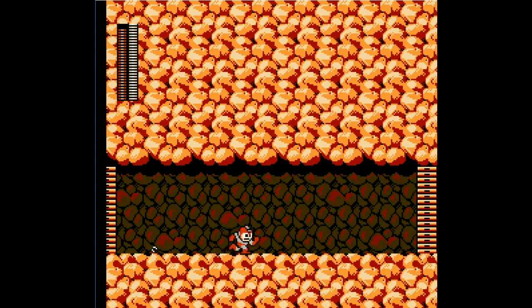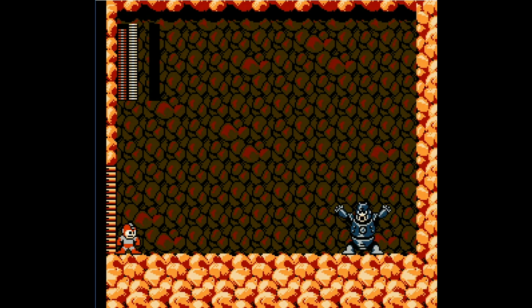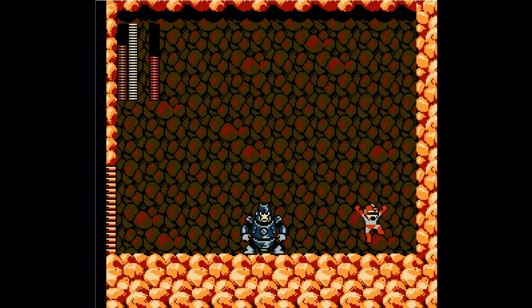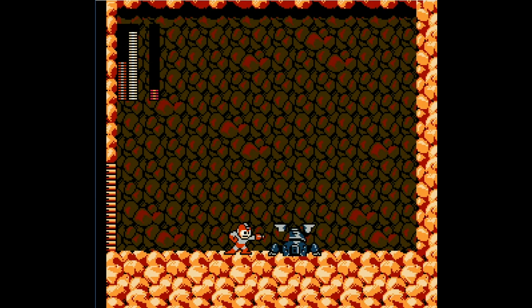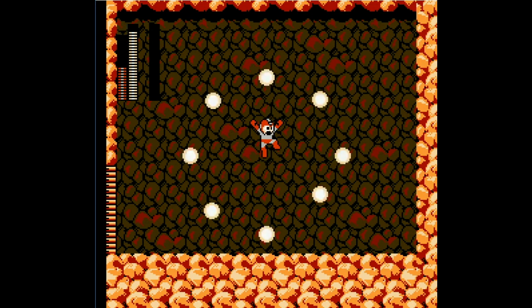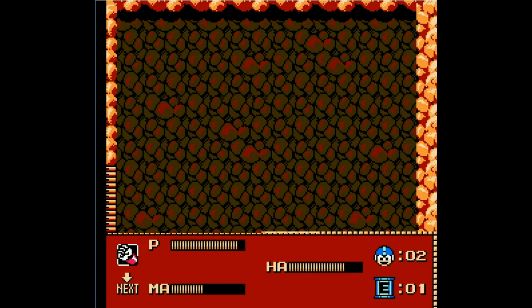Switch to the Mag Missiles. And that's Hard Man — made pretty easy with the Mega Missiles. We'll absorb his powers. And that's that.